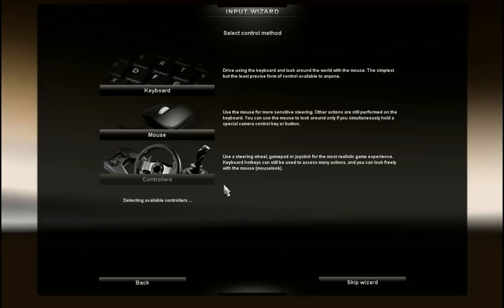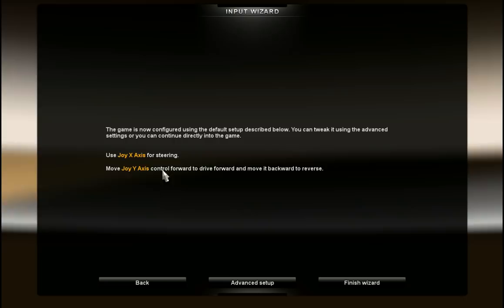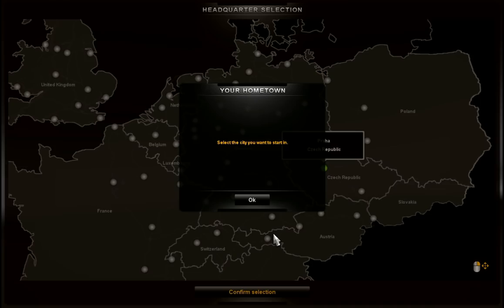I'm going to use a controller. The gearbox type is going to be simple automatic. This gives options for using the filter settings - you can tweak it using the advanced settings. I'll pause all this and then I'll set up my joystick and I'll be back. Then we'll get to find where our hometown is, where we start with our headquarters.